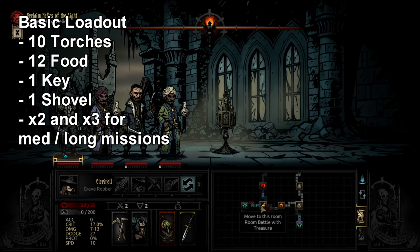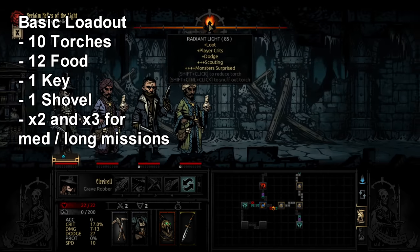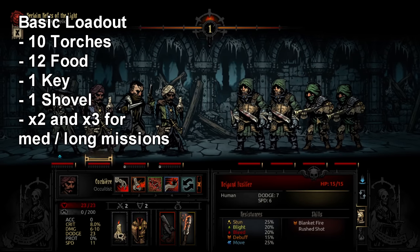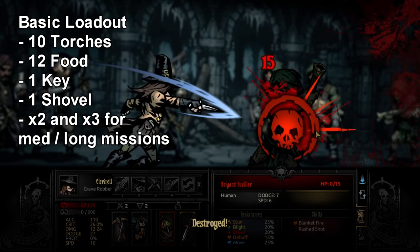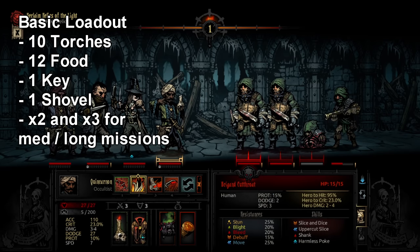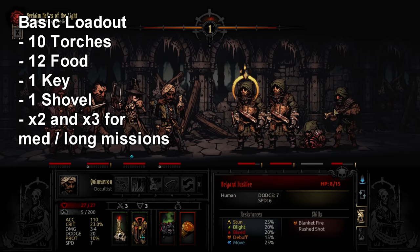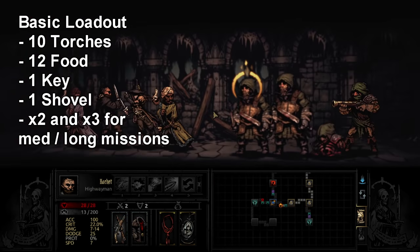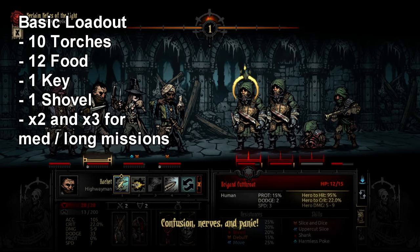Every region in the game makes use of shovels, keys, torches, and food — except for the courtyard, which we'll cover later. Sometimes you get into a fight where the enemy crits you six times in four turns, and you need extra food to heal your units. That's why I highly value food.